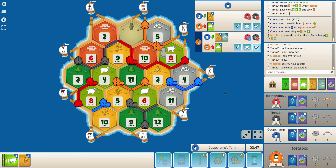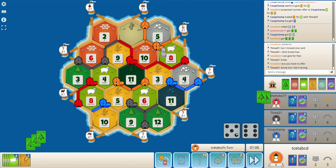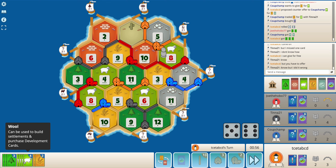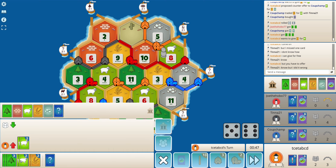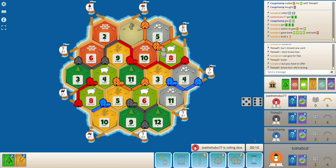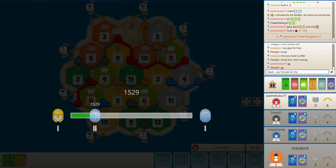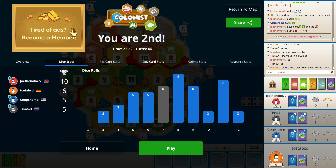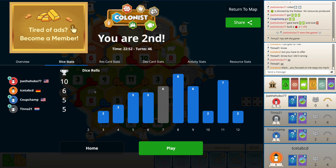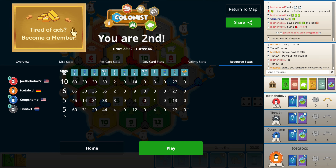I'll ask for an ore along with it so at least I can buy a dev card. With these cards there is not a lot that I can do. My best move here is to just build a road and secure a settlement spot. These 11s did roll seven times and those eights were huge for red. Red just had the best production and had the 2-to-1 port, so nothing anyone could do.